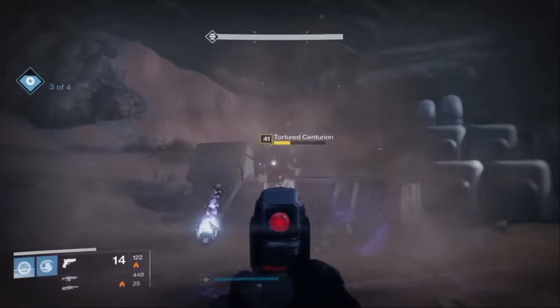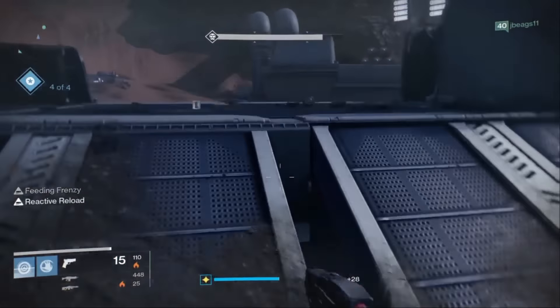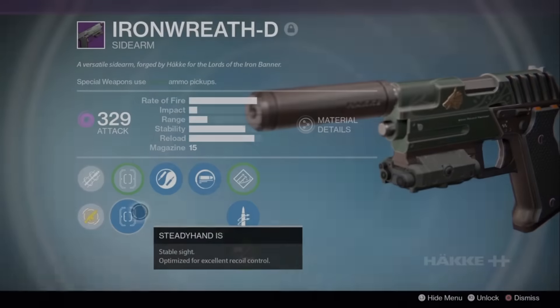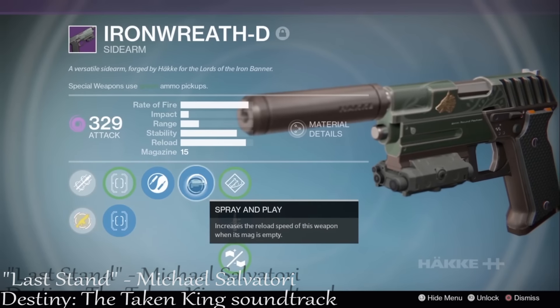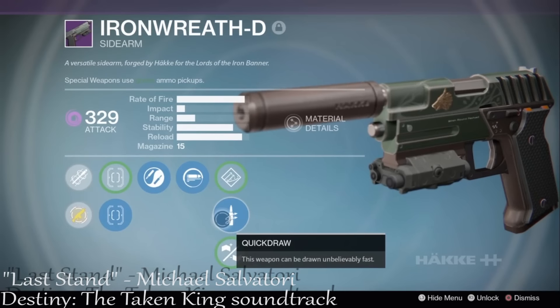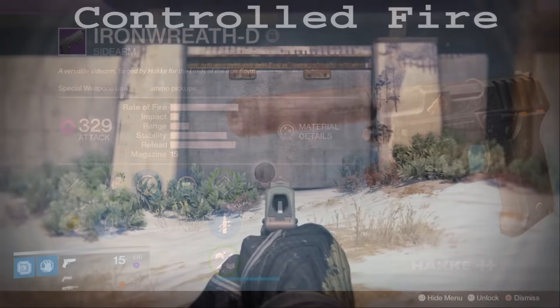Next on the list is the Iron Wreath. It has Steady Hand IS, Zen Moment, Spray and Play, and Quick Draw. It's not quite the roll I'd like to have, but it's still pretty stable nonetheless.